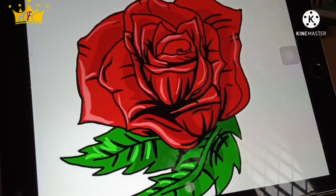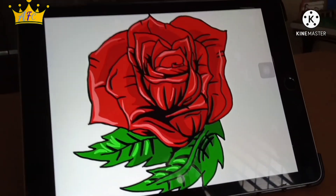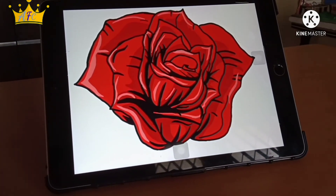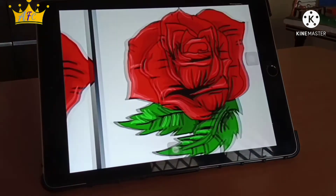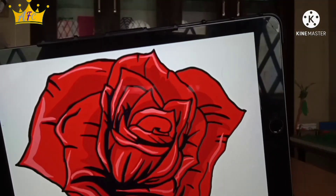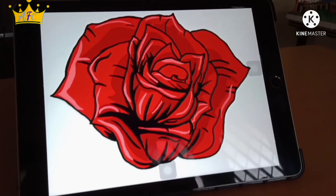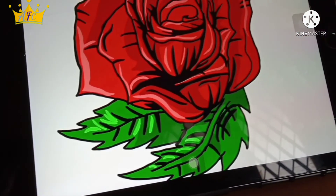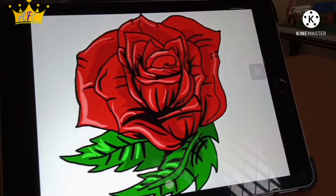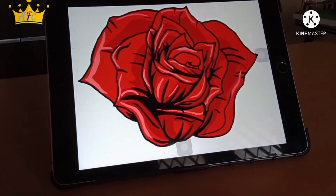I also made a version of the rose with a leaf. What do you guys think — with leaves or without leaf? I actually prefer with leaf. I love both, but I really like with leaf more. I love how they both turned out. That is pretty much it for this video, guys. I really enjoyed making these drawings. Let me know in the comment section what you think of these arts — I love how these two turned out and I hope you guys like them too. Thank you so much for watching, and I will see you in my next video. Bye!